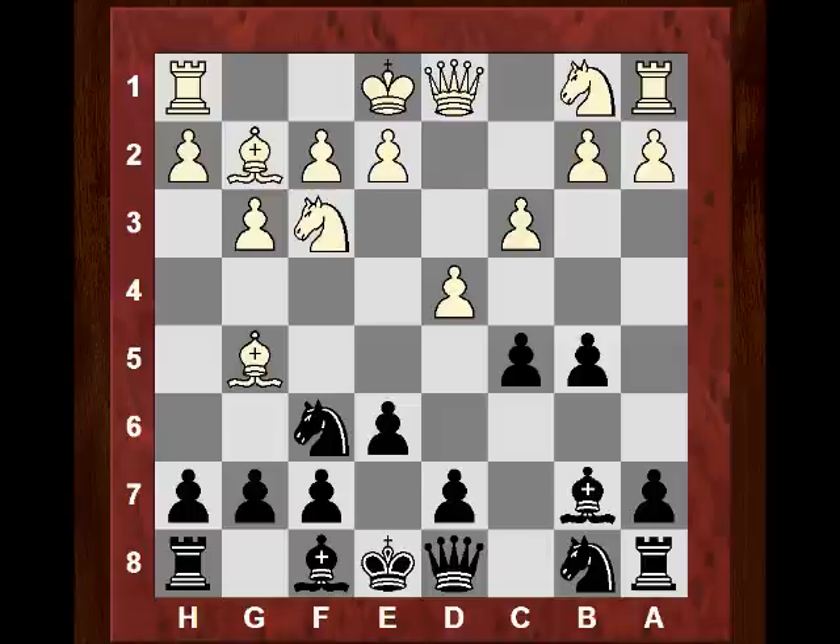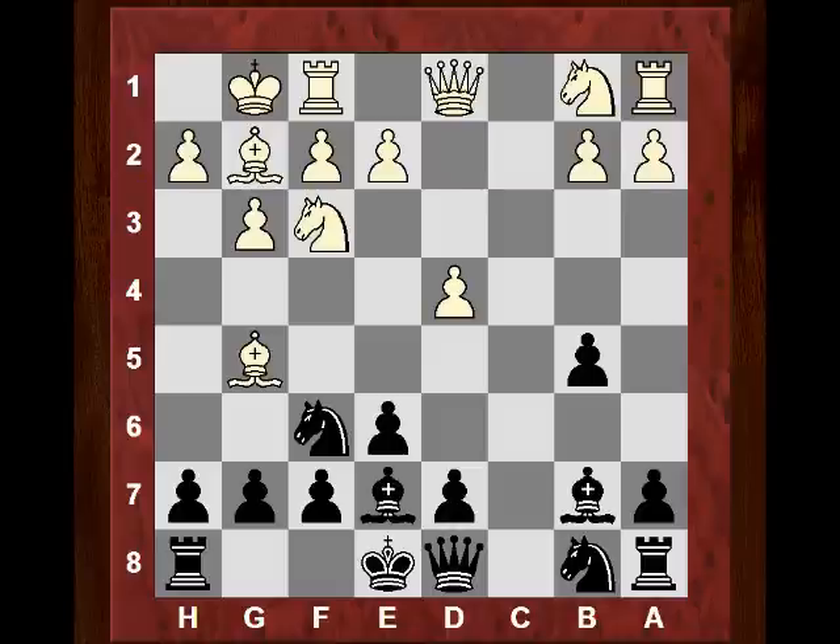The most popular move here is cxd4, getting a fixed pawn structure. Without that central pressure, how useful is the Bishop on g5? After castling, Wesley So plays h6 - a big decision. Does White want to retain that Bishop? If it's on f4 it can be a target to things like Nd5, Nh5, or even g5. If it goes back further it doesn't seem to have great prospects. In fact, Bishop takes f6 is played, giving up the Bishop pair.